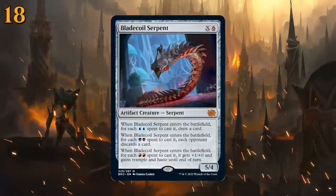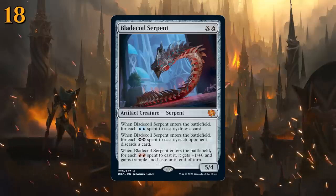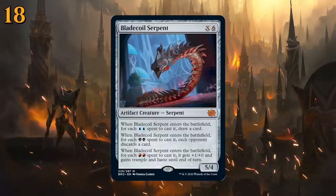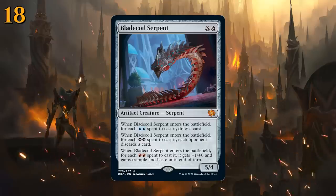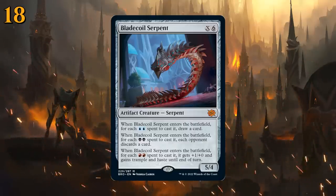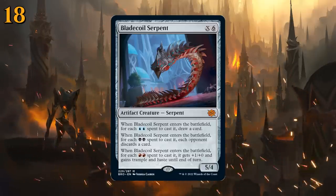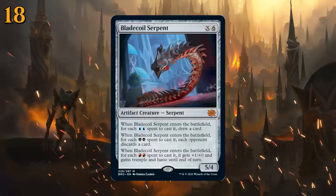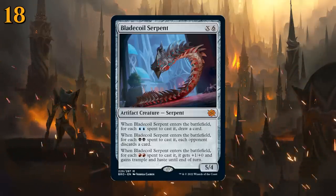At number 18 there is Bladecoil Serpent, very similar to Clay Champion — X and six mana for a 5/4. When it enters the battlefield, for each double blue spent cast it you draw a card, which is probably the best mode. For each double black, each opponent discards a card. For each double red, it gets +X/+0 and gains trample and haste until end of turn. The serpent is best in a blue-heavy deck — maybe blue-red to get the best abilities out of it — and could make a great finisher in a control deck.